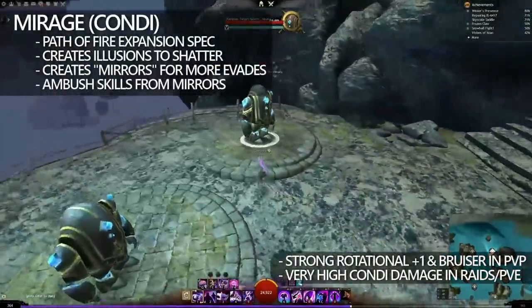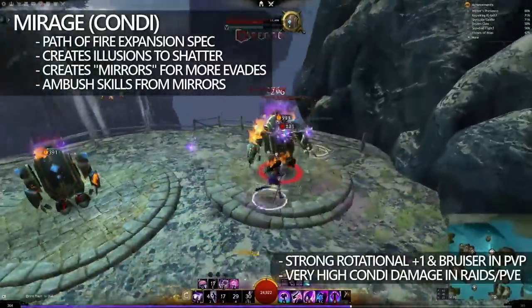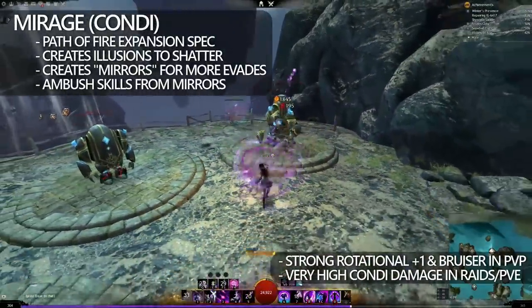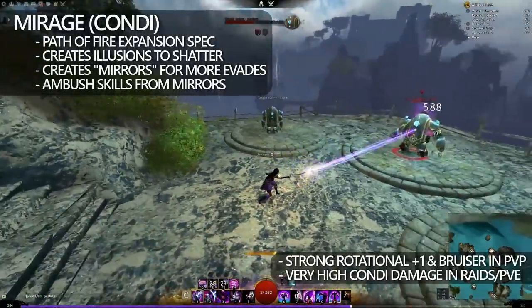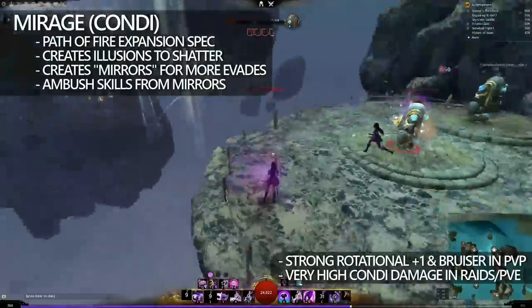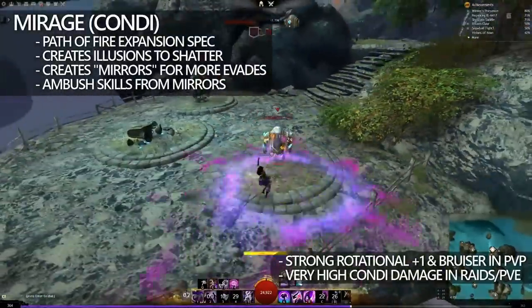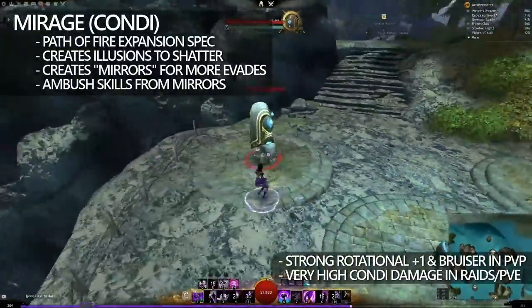The difference that comes with Mirage is that Mirage gains access to ambush skills — essentially their one ability that they get to cast after either dodging, which creates a mirror, and when they walk into that mirror. The mirror is essentially just an evade frame. This means that the Mirage is very elusive and very hard to lock down. The traits enable Mirage to create a lot of copies of itself almost constantly, and its abilities keep maneuvering it around its opponent almost non-stop. This mobility makes it a very strong rotational plus one in PvP, and the sheer amount of shattering makes it a very strong DPS in PvE and raids.